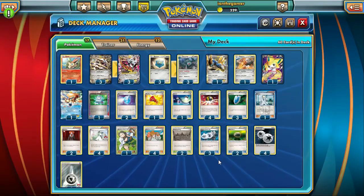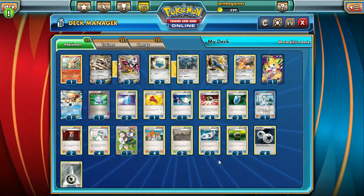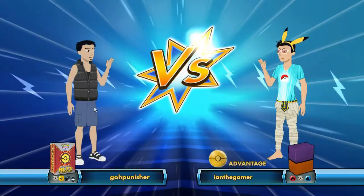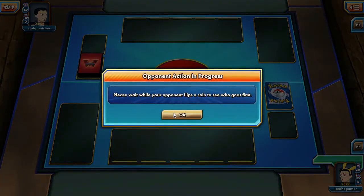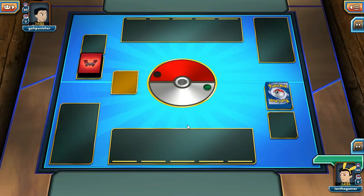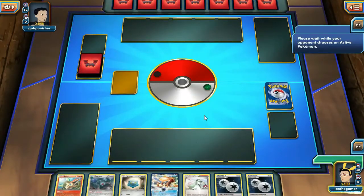No more wasting time — let's see how this deck performs. Okay, let's go. The opponent gets the flip first and it is Tails. I get to choose to go first, and I will, because this is a long setup deck that takes forever.